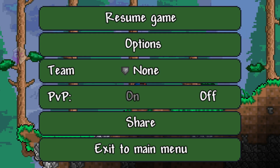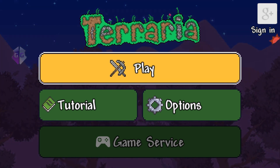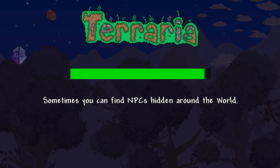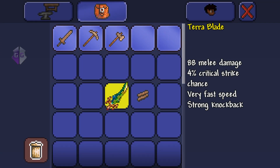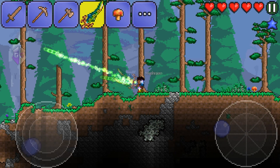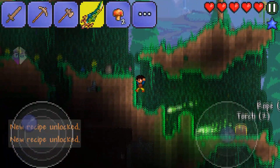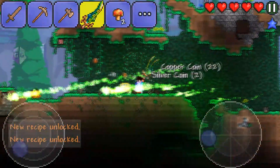To fix this, exit to the menu and wait until the little circle disappears so everything saves. Then exit to the main menu and go back to the same character with the same world. Wait until it loads and you'll have the item you edited. In my case it's the Terror Blade, and now the description is correct — it shows 88 melee damage and it's fully working.